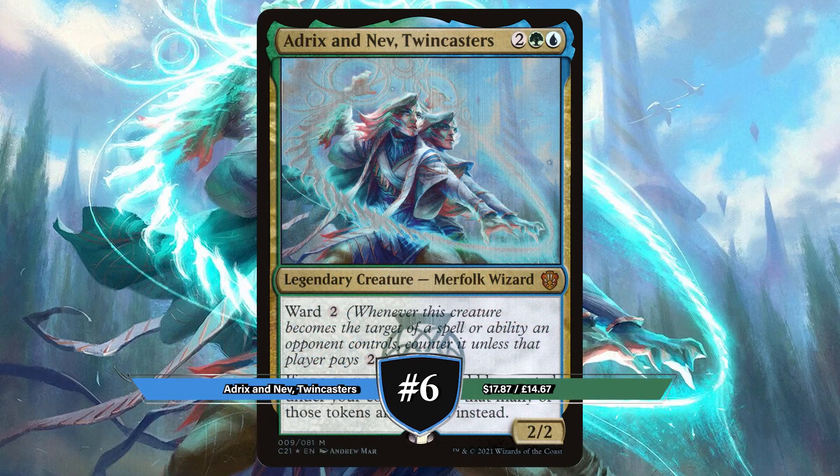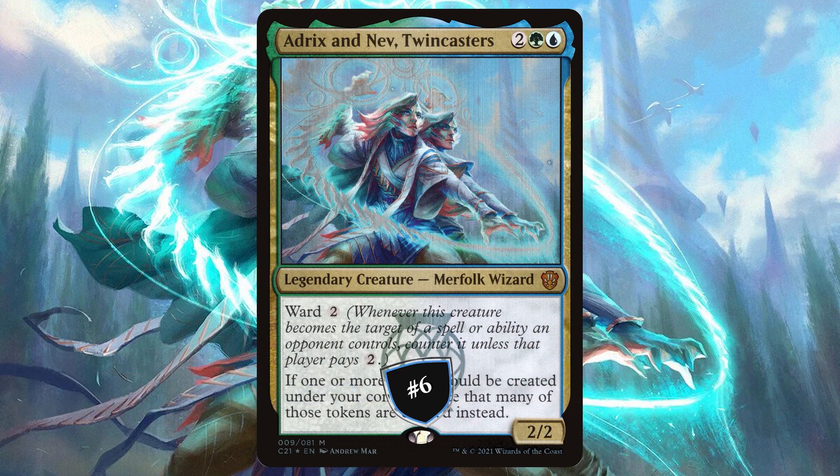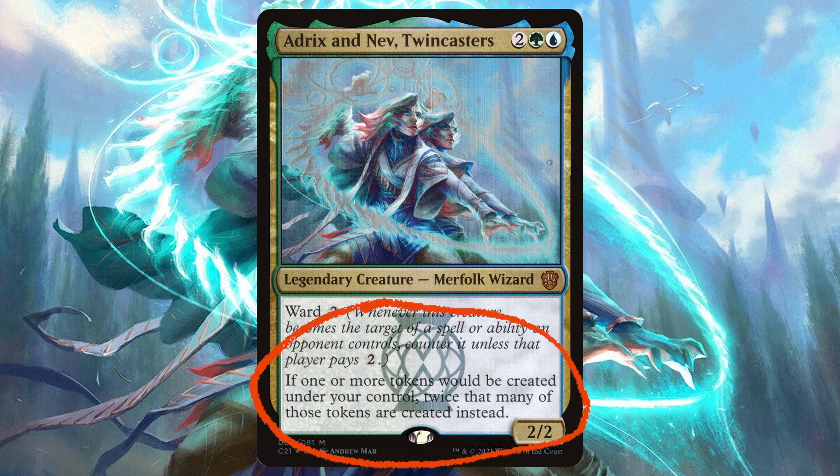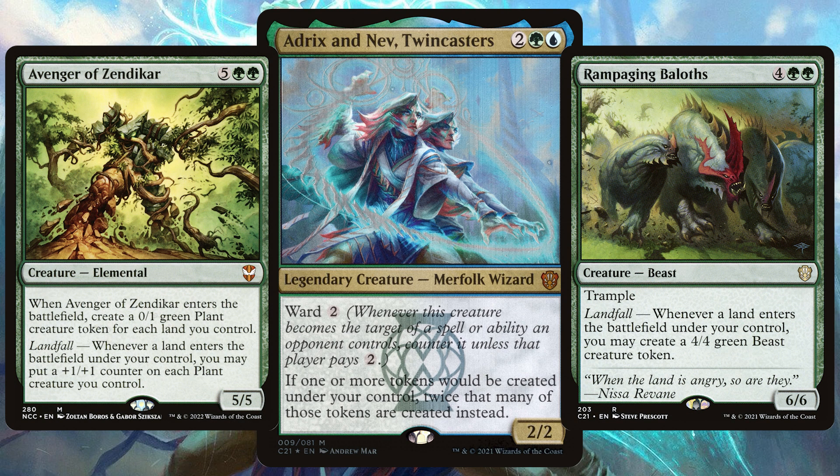Narrowly missing out on the top half, we have Adrix and Nev, Twincasters. Originally printed in Commander 2021, the twins have Ward 2, and if one or more tokens would be created under your control, twice that many of those tokens are created instead. There is only one way these decks go and that is all out tokens — starting with creatures from hundreds if not thousands of available cards that will create tokens in those Simic colours.